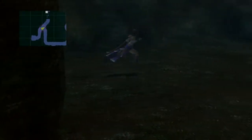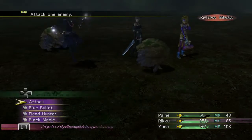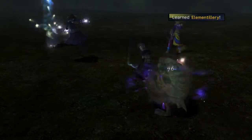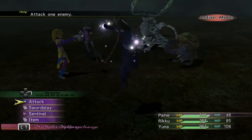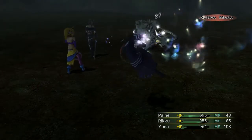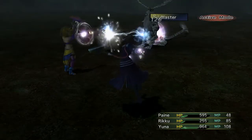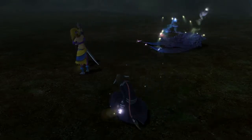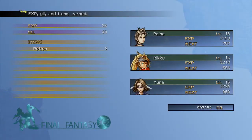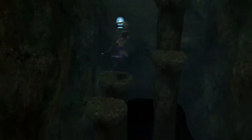There's a save sphere right in front of us. What am I doing? Whatever, doesn't matter I guess. Yeah, at one point during my grind in the Calmland I got like... Elementillery! Nice. What a cool name for an ability. Wow, the encounter rate. Always Yuna! See ya. Alright, let's save our game.